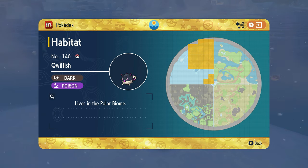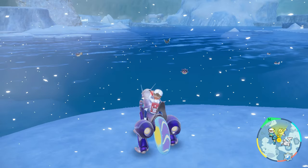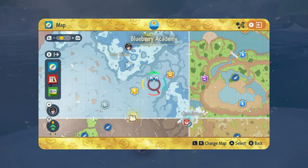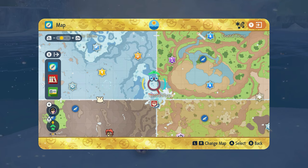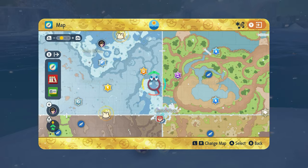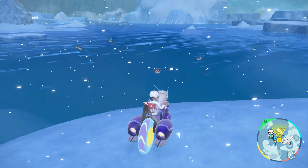The habitat for Qwilfish is going to be found in the following location. I usually find it in the bottom three squares — just outside of the central area. I'm currently a little bit more northern and you can see there's a bunch spawning right here. I usually go to this location right outside of Central Plaza, and they can spawn in the water here — I see them there a lot.